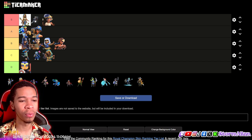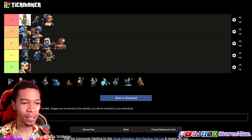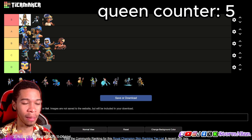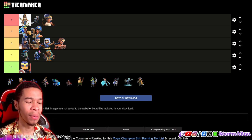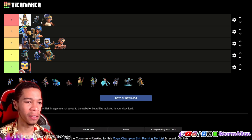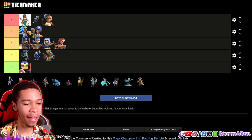Next skin going into S tier is the Magic Champion. I do prefer the Egyptian Champion over the Magic Champion, but the Magic Champion's colors work perfectly. The bird — which came before we got pets — and the spear, everything is just amazing. So Magic Champion is going S tier.